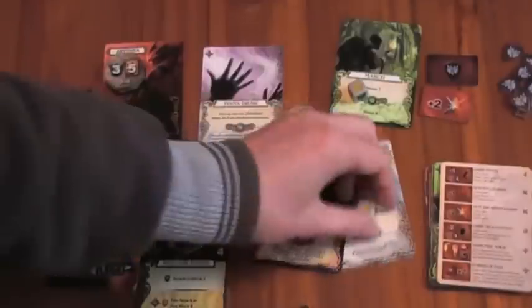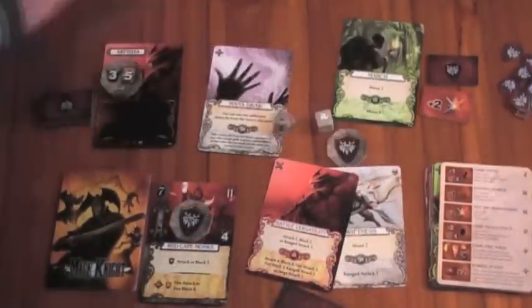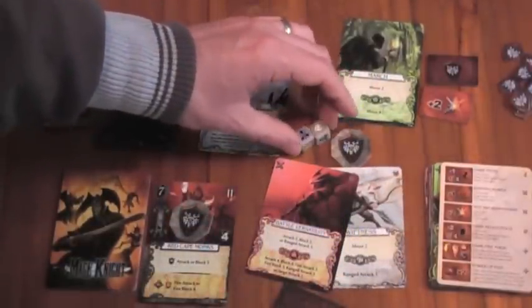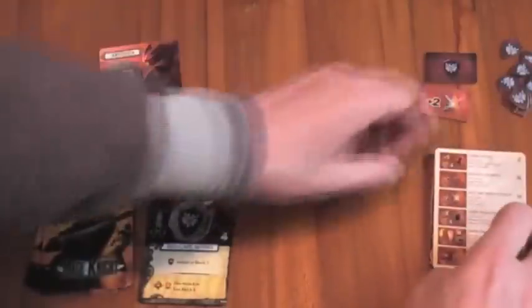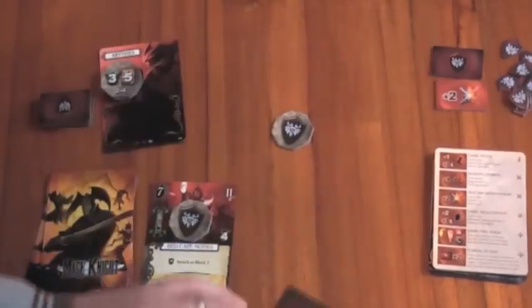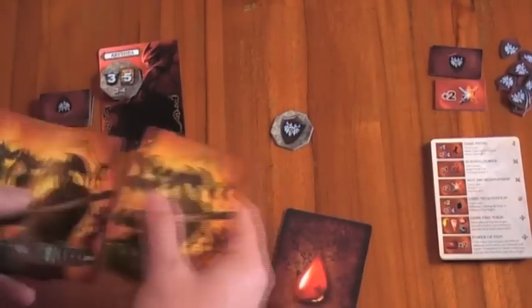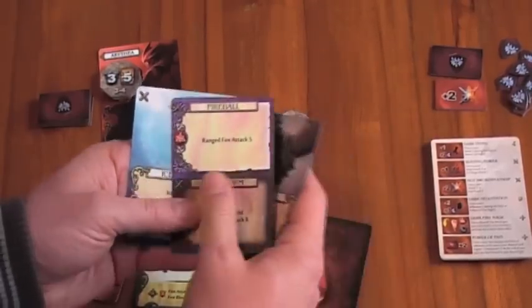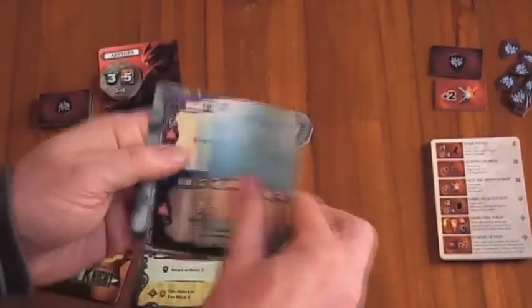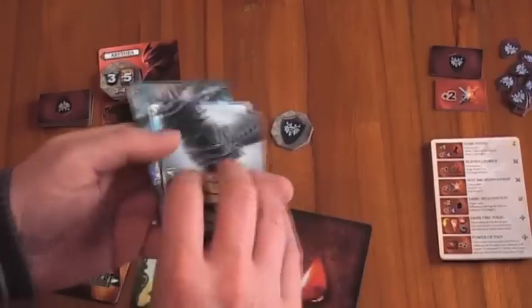That's going to end the turn — not quite enough to level up, and this city is going to be quite tricky. It's defended by swamps. Let's put these back in the source and clear up. I've still got this wound. We draw back up to 5: we've got Stamina, Promise, Fireball, and Ice Shield. We've got a little bit of move.